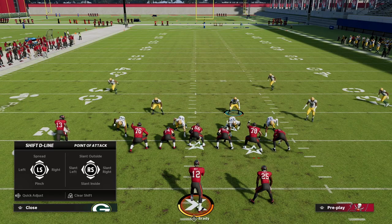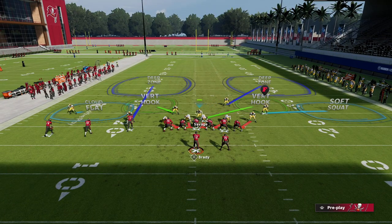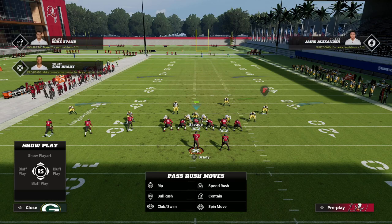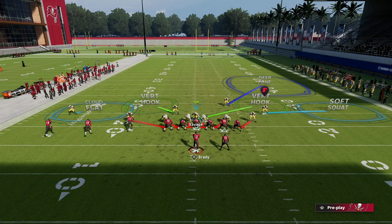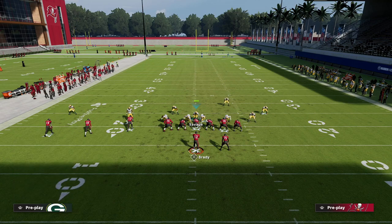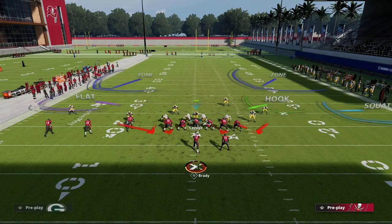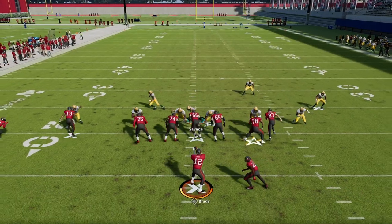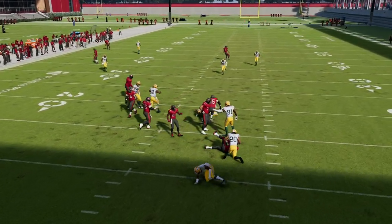One more thing before we wrap up: make sure you're cloud flatting on that right side — it's really helpful. Also, if you want to send a double safety blitz, you can do that as well — it's really good pressure. Just make sure to deep half the guy on the right and then drop a curl flat zone. You'll see the pressure still flies in and now you have a different coverage shell behind it.